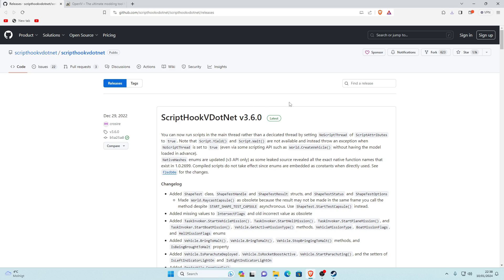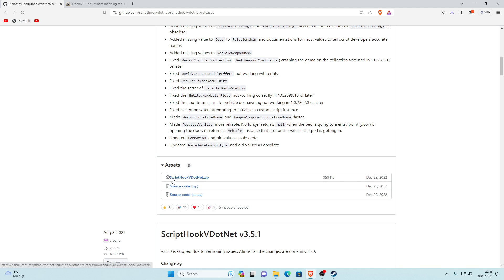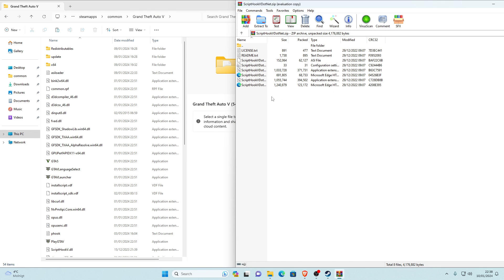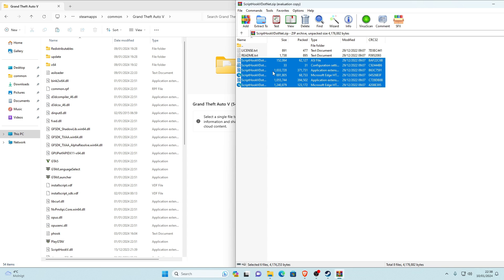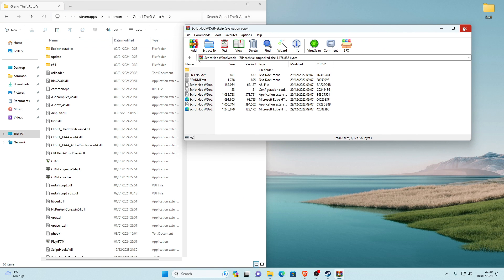The next requirement is ScriptV.NET. The link will take you to a GitHub page — scroll down to the latest version, go to the latest assets, and click on the one that says ScriptV.NET.zip. Download it and open with WinRAR. Select all the ScriptV.NET files — don't select the License or Readme text files. Drag and drop the selected files into your main game directory, then refresh. ScriptV.NET is now installed.